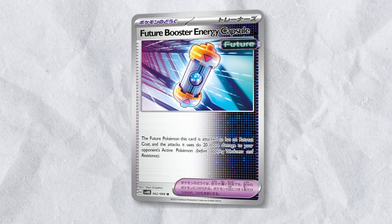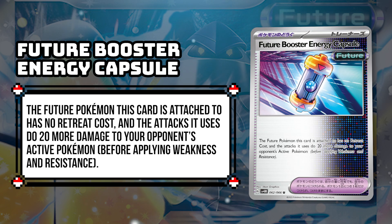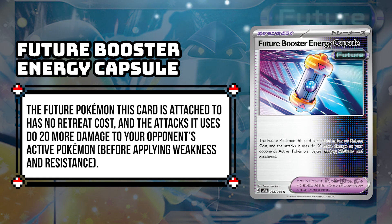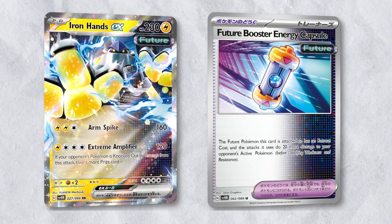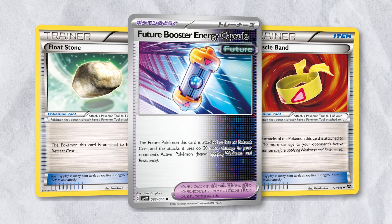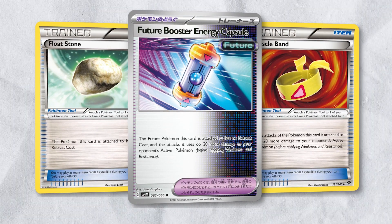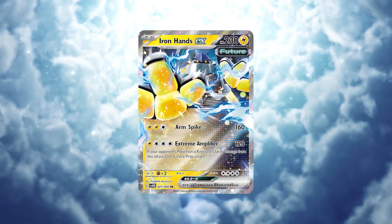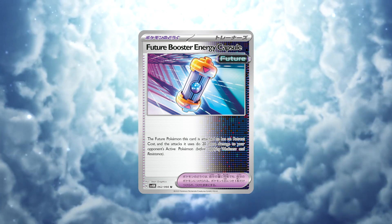More importantly, there is the tool card Future Booster Energy Capsule, which reads: the Future Pokemon this card is attached to has no retreat cost, and the attacks it uses do 20 more damage to your opponent's active Pokemon. Not only does this fix the hefty retreat cost of Iron Hands, but it boosts its attacks by 20 damage — essentially a Float Stone and Muscle Band combined, but only for Future Emblem Pokemon. Future Booster Energy Capsule is incredibly strong, and you'll probably be hearing a lot about this card in the years to come.